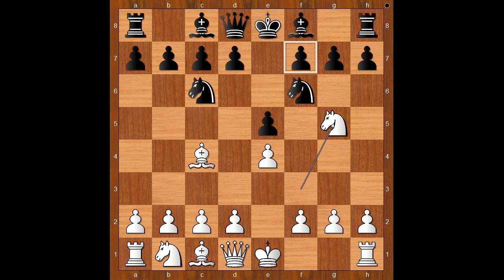As you can see, white goes after the weak pawn on f7. Black to move — how would you defend? Bush played d5, Bc5, and the Traxler Counter-Attack is a wild alternative.